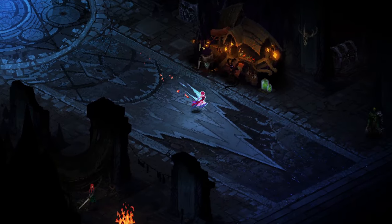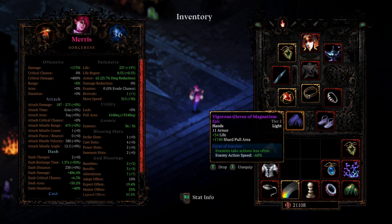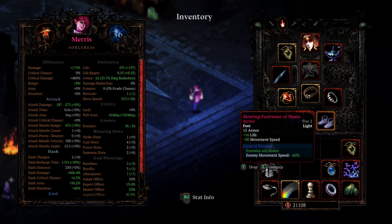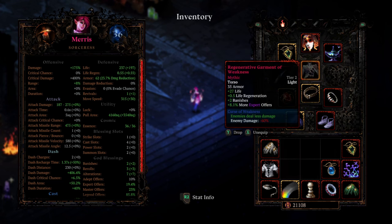So what makes this build tick? We're going for the Curse items here, which is going to allow us to really take control of the battlefield — using Curse of Inaction, Curse of Slowing on our boots, Curse of Inaccuracy on our ring, and Curse of Weakness on our chest piece.